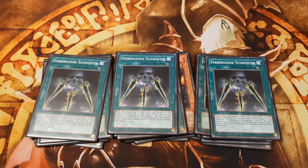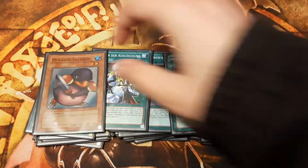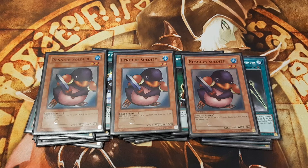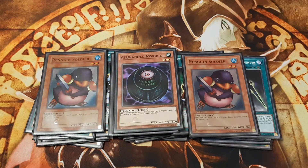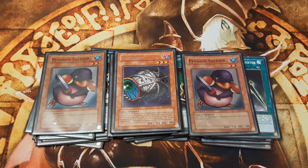Swords of Concealing Light flips all opposing monsters into face-down defense position, and leaves the field during our standby phase after two turns have passed. This leaves the opponent's monsters vulnerable to Nobleman of Crossout. To bounce as many monsters from the opposing field back to the hand as possible, I chose to include three copies of Penguin Soldier, who returns up to two monsters on the field back to the owner's hand. Morphing Jar fills the opponent's hand with at least five cards, and Cyber Jar also refills his board and hand with five more cards from his deck.